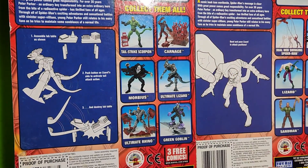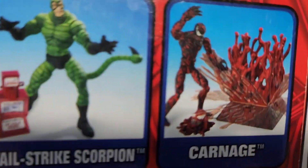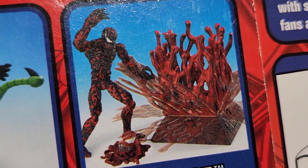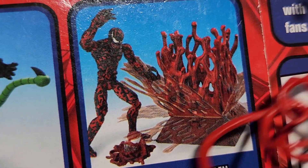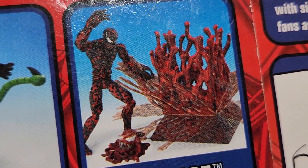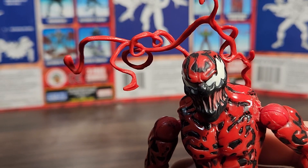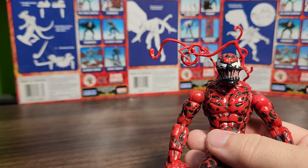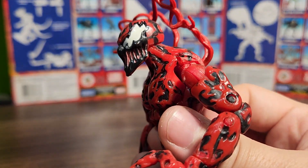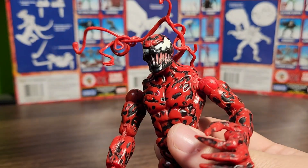Looking at this now, I do own all these figures — this one has been customized into Prowler though. This is the Spider-Man Classics Carnage, which is the same body but with much darker black paint apps instead of looking more red like this Carnage. The head sculpt on that one looks a lot cooler — it has the full grill of teeth, more like Venom-kind of teeth, compared to this weird symbiote slime kind of mouth.